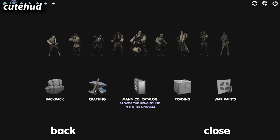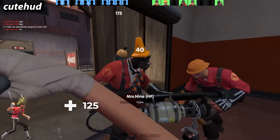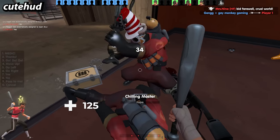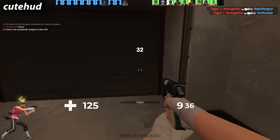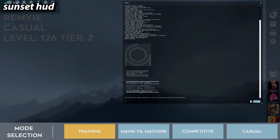Cute HUD has a very cute looking font — stuff looks very clean and simple and the HUD elements look so nice. I don't exactly like the bottom-left character model, but Cute HUD also has some decent customization options. This HUD really shows how much the font matters. Combined with the rounded corners and soft shadows, this HUD is indeed very cute.